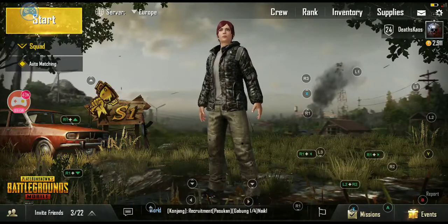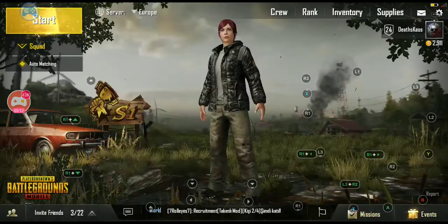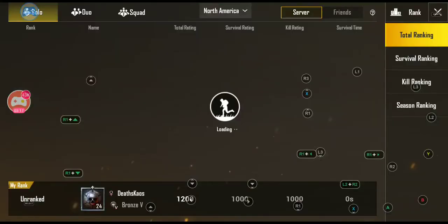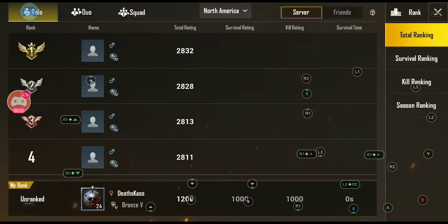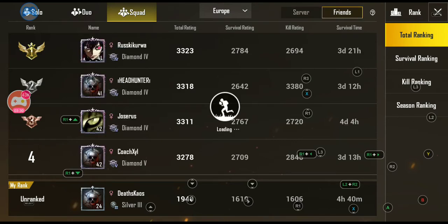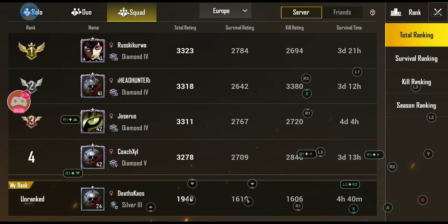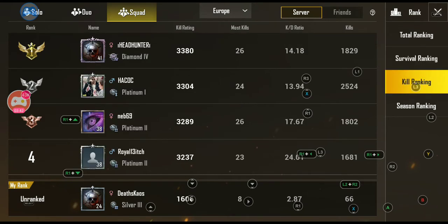Moving up to the top left, you have the crew, which is if you join someone's clan — like Clash of Clans alliances. This is your rank with regards to where you rank. You have solo, squad, and duo, and you can change the server to Europe, for example. You can also see where your friends are ranking. On the right-hand side you have the rank button, total rankings, survival rankings, kill rankings, and seasoned rankings.